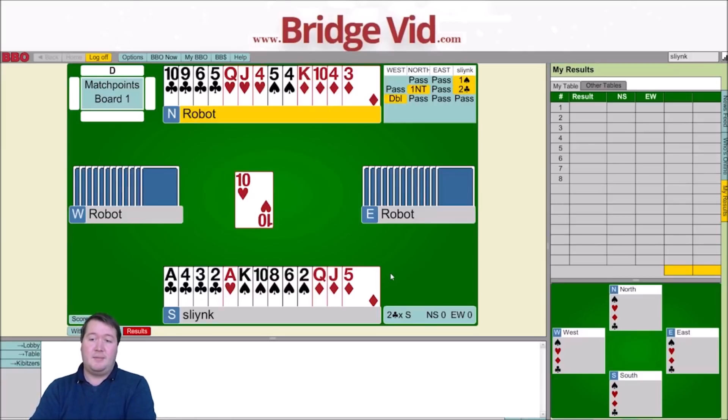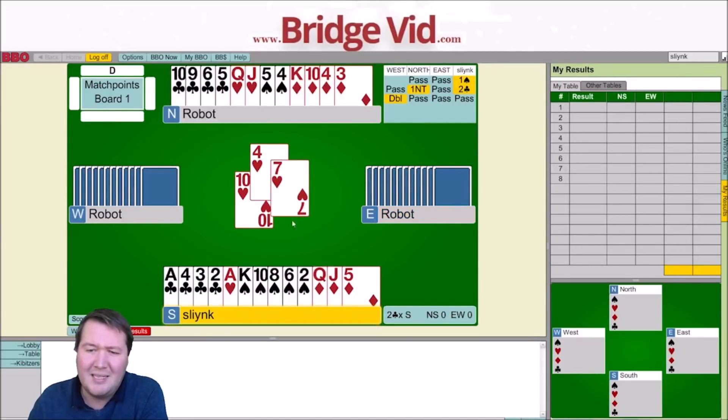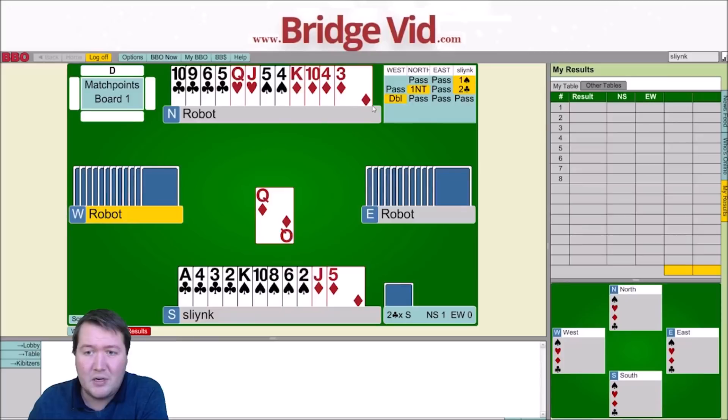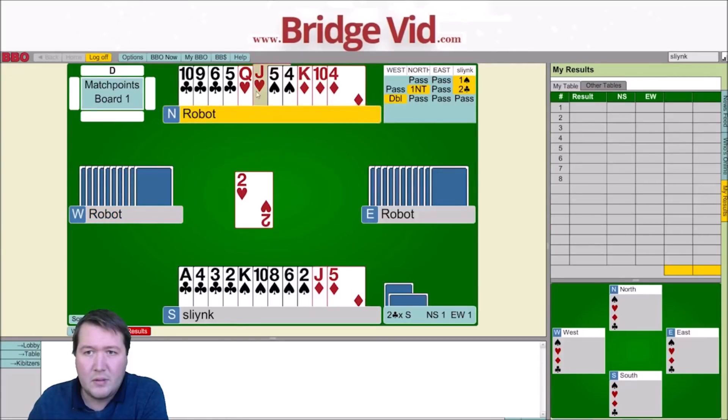Diamonds are probably 4-2, clubs are probably 5-1, hearts are probably 4-5. I feel like there are some really, really bad splits on this hand. I think East has King-Queen-Jack fifth club and can't have too much else. I don't think they have another outside ace — they've also got the King of Hearts, so West has everything else. When trumps are an issue, work on your side suit first. I'm just going to let them take the Ace of Diamonds and give me a ruffing finesse.